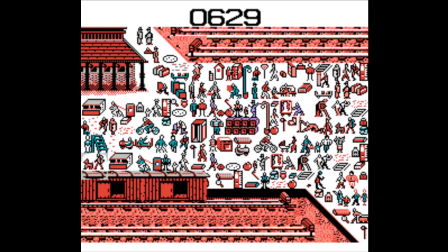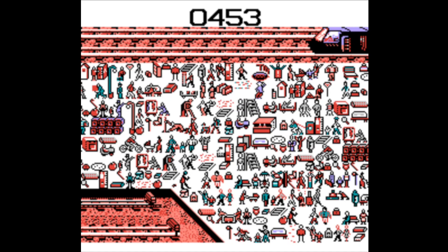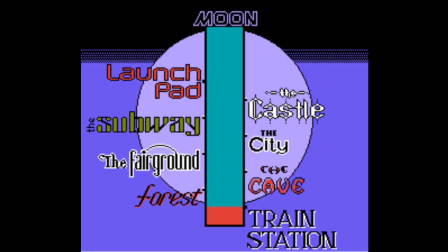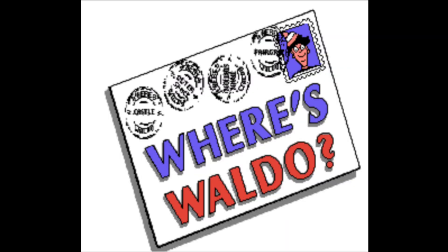How the hell are you supposed to find Waldo in this jumbled mass of pixels? Where is Waldo? Is he here? No. Maybe he's over here. No. What about over here? Nope. Well, crap — I ran out of time. Oh gee, how am I supposed to find him? Everybody looks like Waldo.